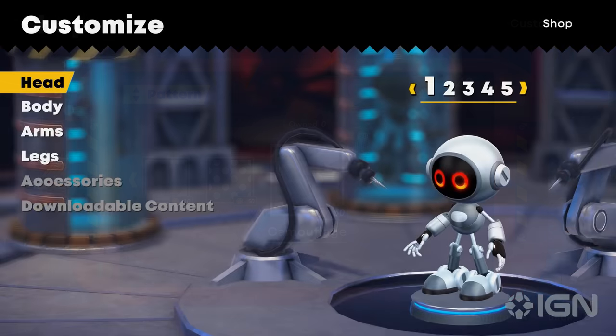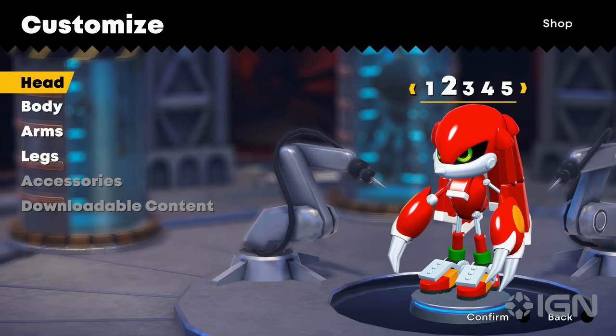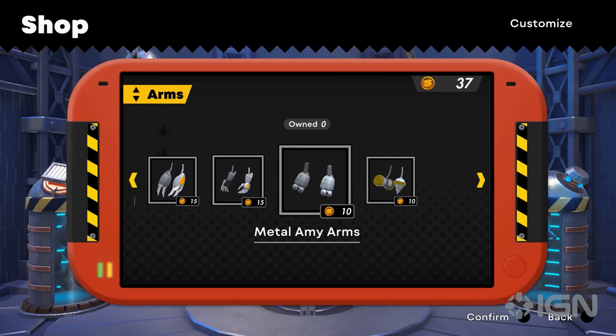There are even parts that will make you look like iconic characters from the series, such as Metal Sonic and Metal Knuckles. Keep in mind, some parts are unlocked as purchasable items in the shop by playing and completing the story mode.